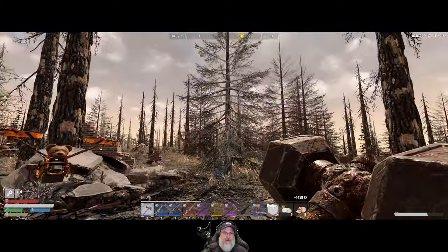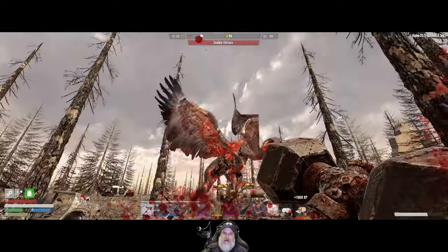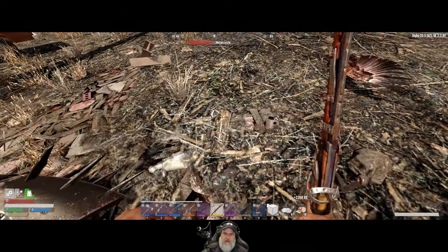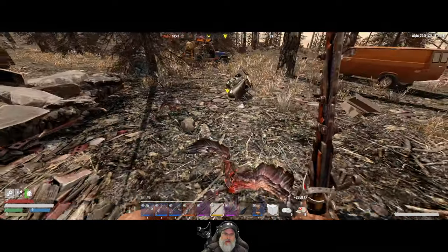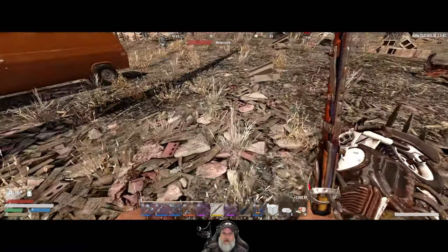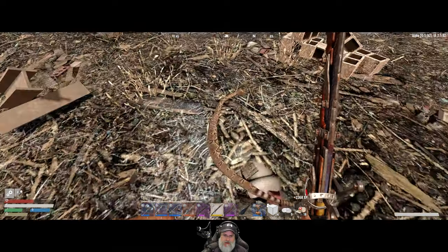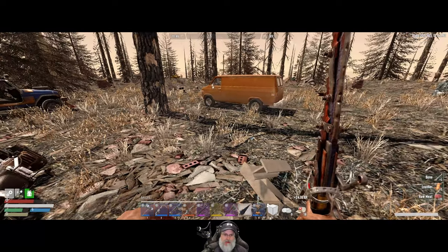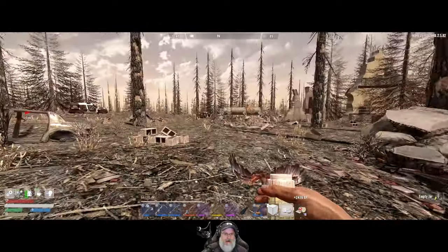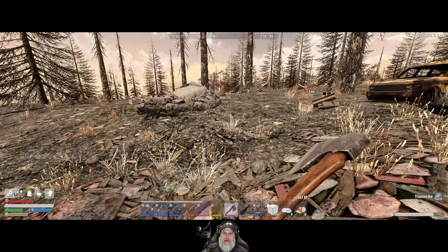There's rattlesnakes and vultures out here. Where are you — oh shit! Where's the snake? I don't see it. Did I pulverize it? They are very well camouflaged. Oh, here he is. Let's down another coffee here and find the titanium — it's over there. Oh crap, tin.